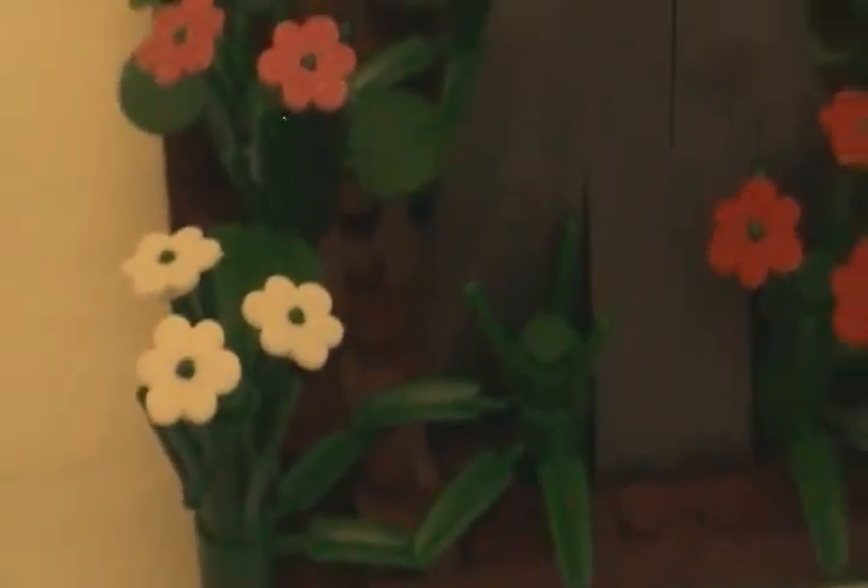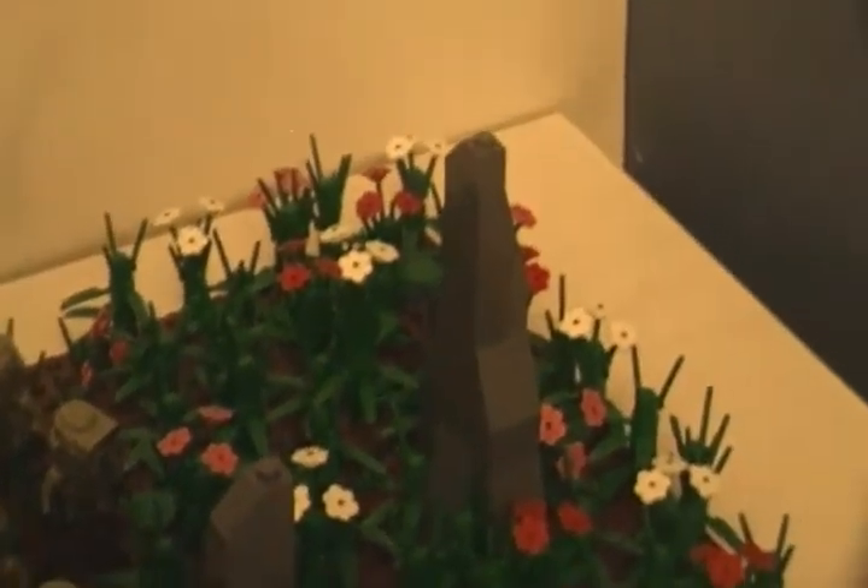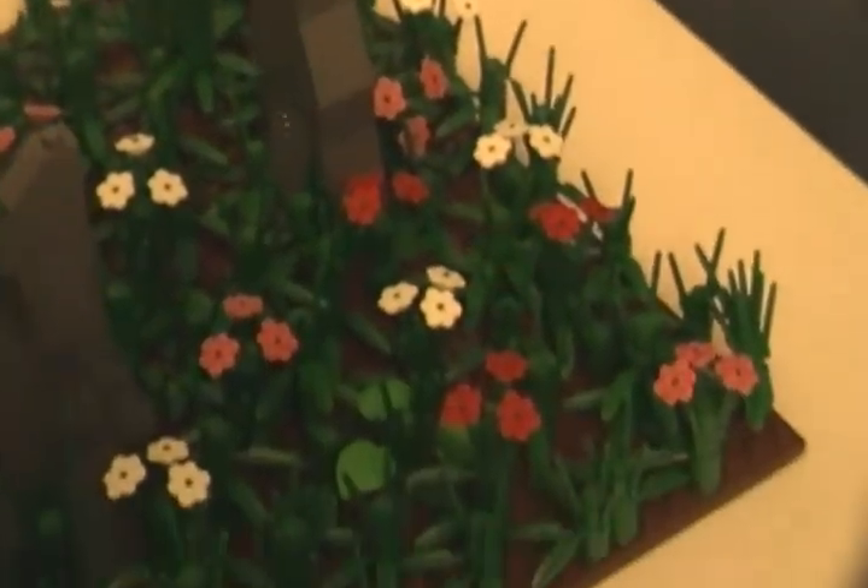Now this whole mock is covered in bamboo leaves, and all of them have grass pieces on top of them. Some of the grass pieces are taller than others, and some of them have flowers on them. As you can see, there are pink, red, and white flowers scattered throughout the whole mock, and I think that adds another level of detail that came out really nice.